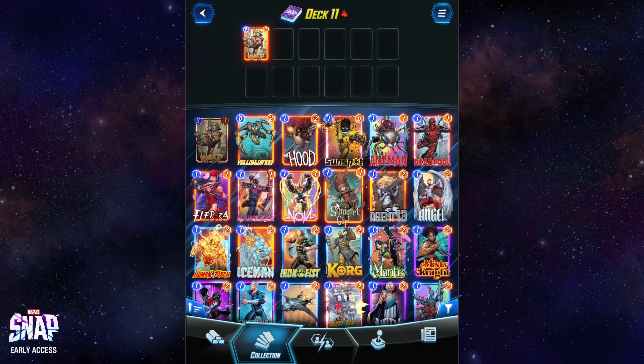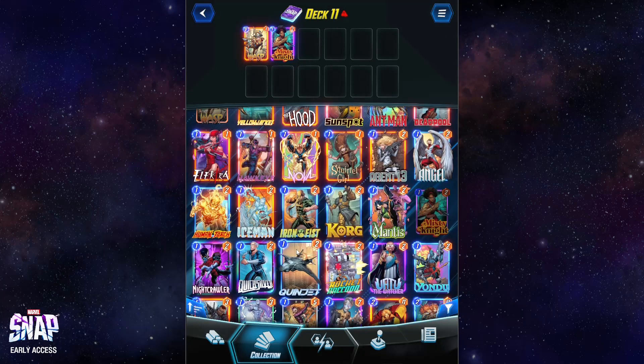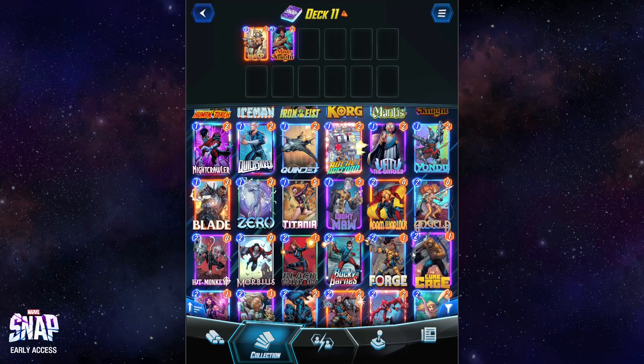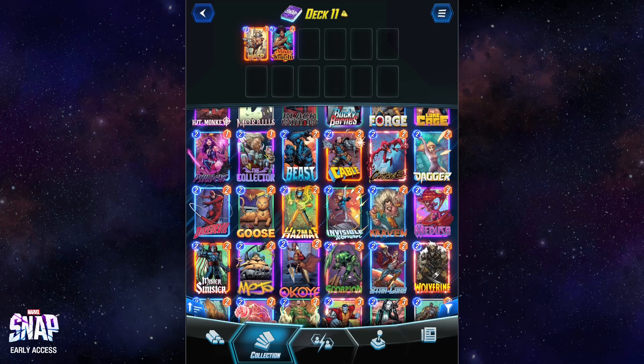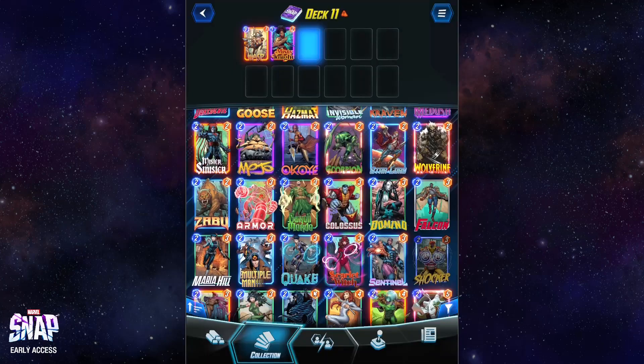Who else doesn't do anything? Misty Knight doesn't do anything — add her to the deck. We got a few more that don't do anything. I know there's at least a two-drop that doesn't. It's hard to sort by cards that don't do anything. Shocker doesn't do anything — add them.